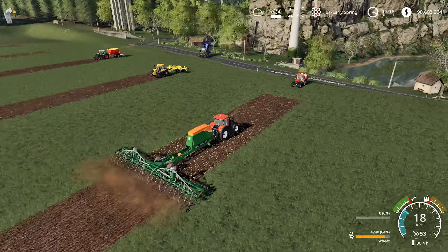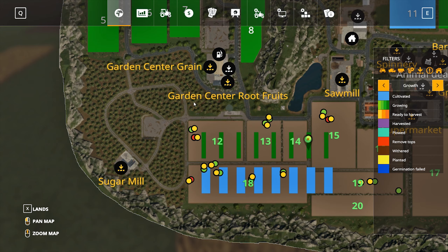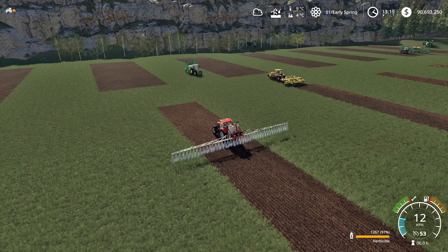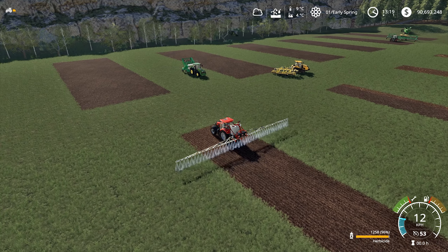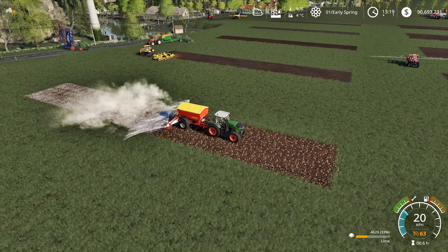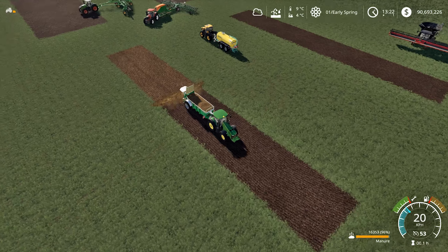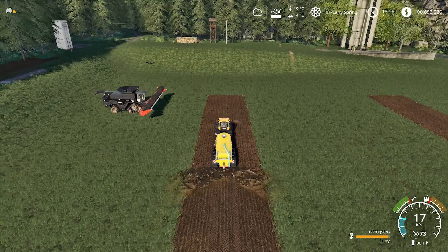Field number one: just seeded with wheat and that's it. Field number two: herbicide treated at the last weed growth stage. Starting from field number three, we spray herbicides immediately after sowing wheat to eliminate the randomness element from weeds. Field three: sprayed with herbicides immediately after sowing. Field four: plowed plus herbicides. Field five: lime plus herbicides. Field six: fertilized once plus herbicides. Field seven: fertilized twice plus herbicides. Field eight: fertilized three times plus herbicides.